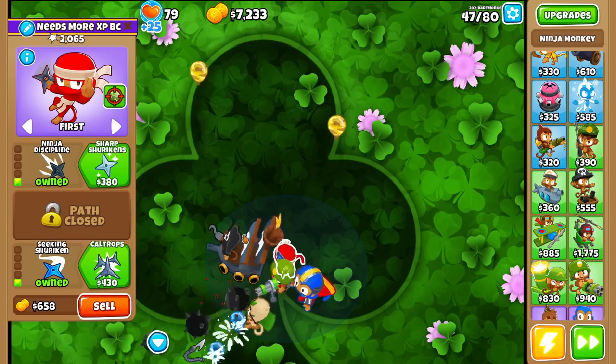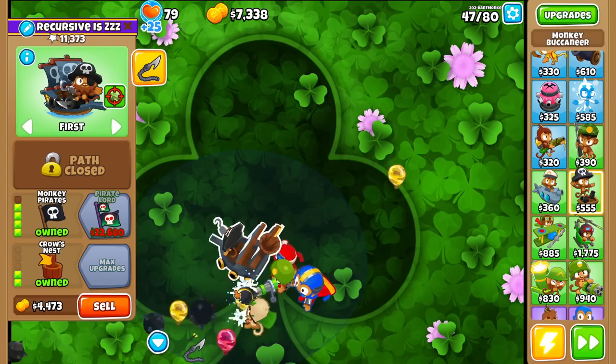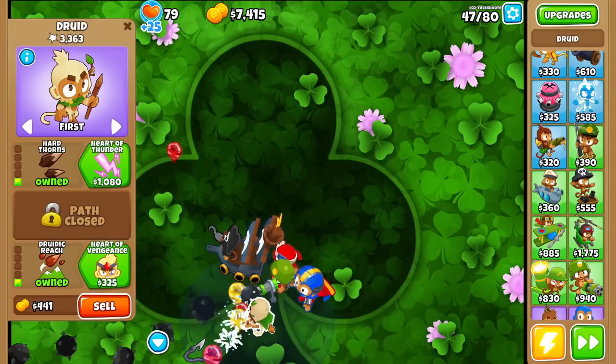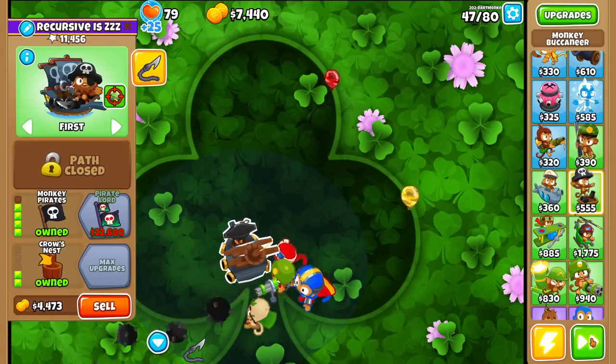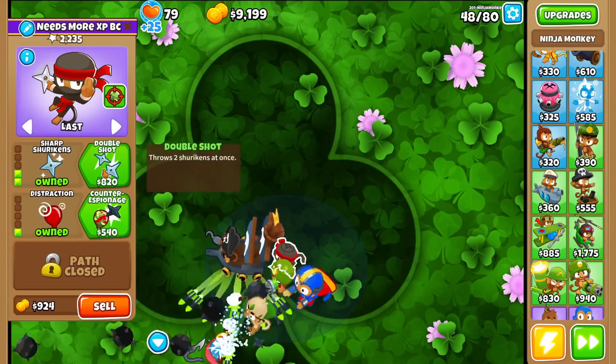Now let's find something else that falls off. I wonder why everything targets 'too close.' I noticed that when I upgraded the Super Monkey, the targeting didn't change to 'too close' — but I definitely don't remember ever setting anything to close. Anyway, let's upgrade this Ninja now.